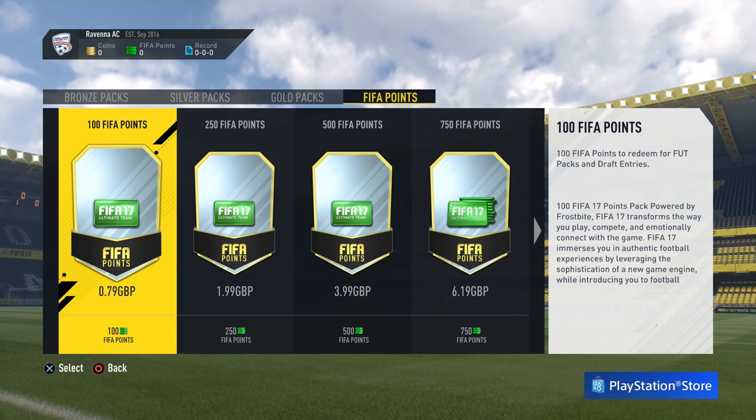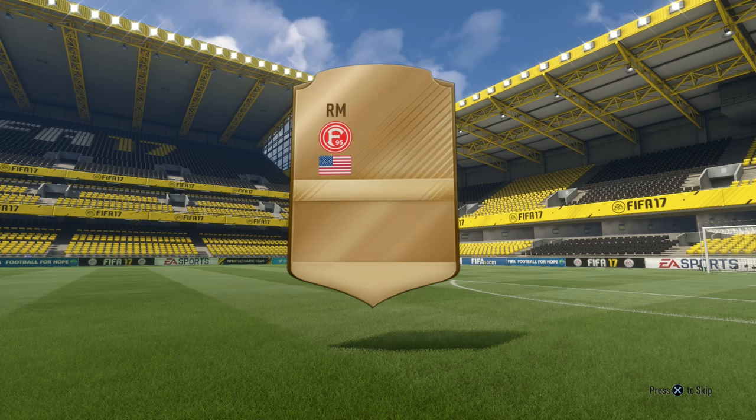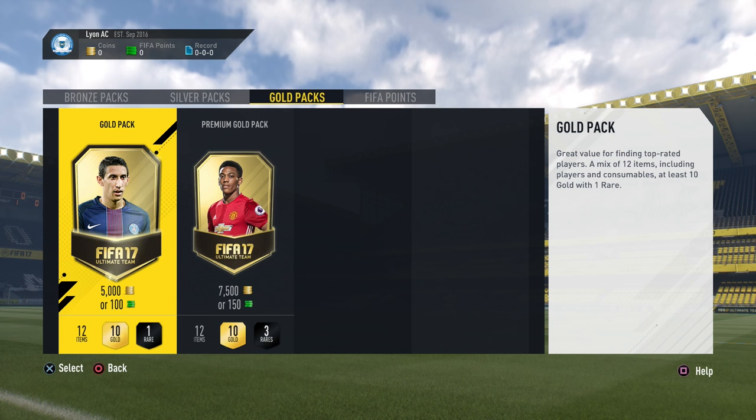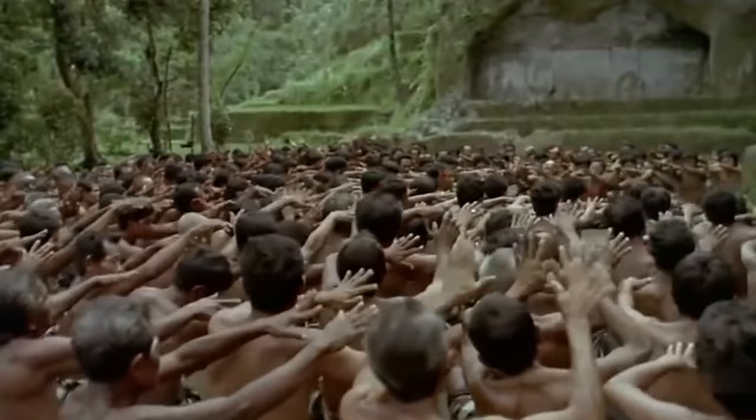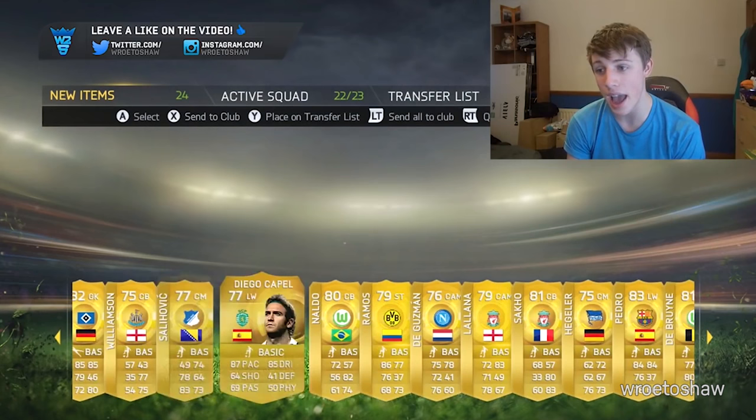In contrast to coins, FIFA points can only be obtained by purchasing them with real money on the FIFA store. Both can be used to buy packs of cards containing players, which is undoubtedly one of the most exciting but more often than not disappointing aspects of Ultimate Team. Armed with 7,500 free coins or 150 FIFA points — which equates to roughly £1.20 — one can open a top tier pack and pray to the FIFA gods that they reward you with someone worthwhile. And we get no one again.